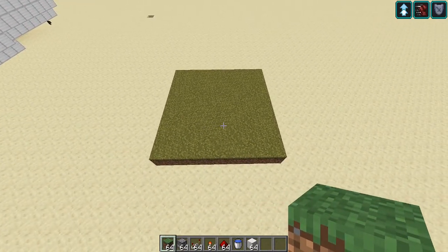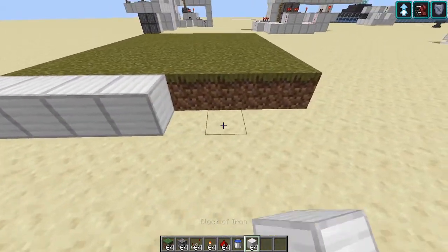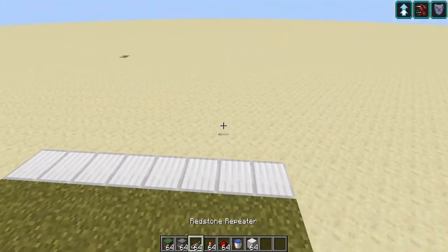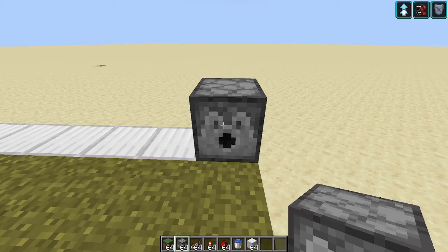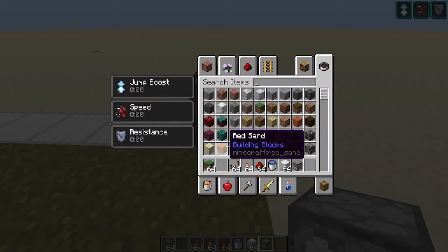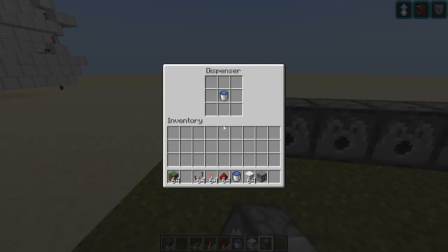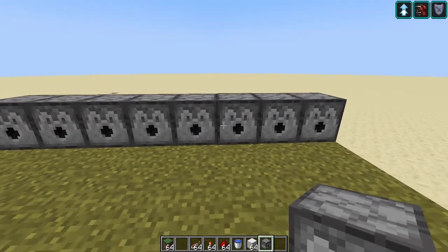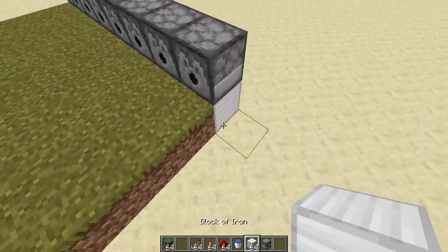Now that you've got your eight by eight done, the next thing you're gonna do is make a line of dispensers like this and put a water bucket in each one. So that's four on each side — one, two, three, four — so eight dispensers total with eight water buckets.